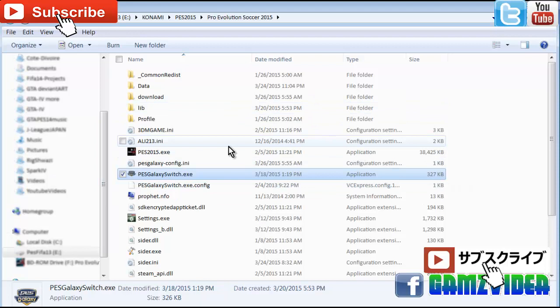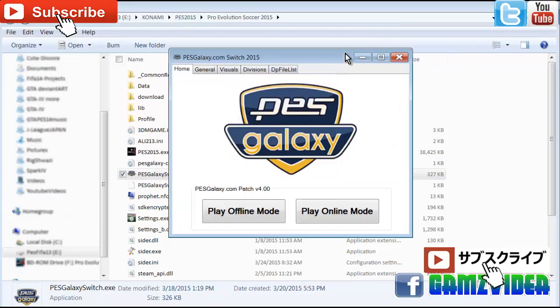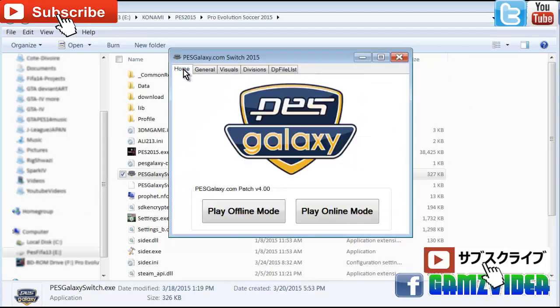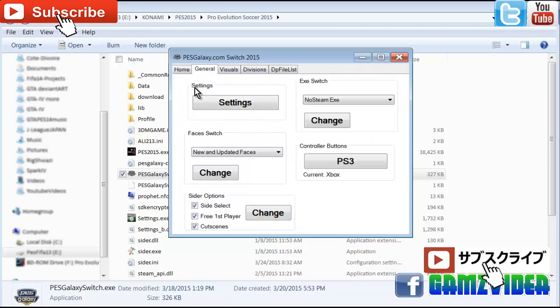Once you've replaced it, the last thing you want to do is double-click on the galaxy switch — not the main game file, but the galaxy switch. Then you can go to each tab to see if you want to make any changes before you start your game.